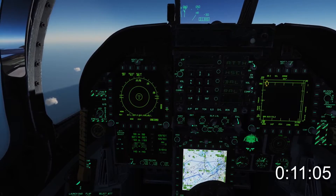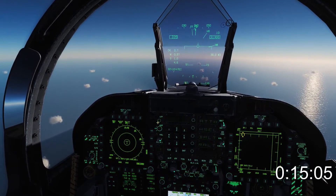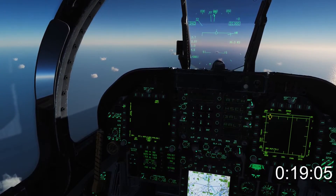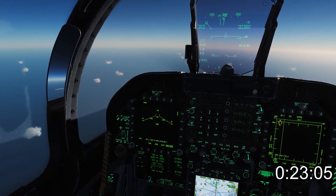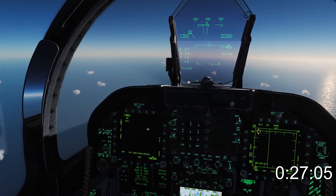To get started, select HUD on the electronic warfare page. The most pressing six radar threats will now be displayed in your HUD. Now we need to set up the HARM. Go to the attack page, then go to stores. Switch on the master arm and enable air-to-ground mode. Select the HARM from the top and you will find SP mode is selected as default.